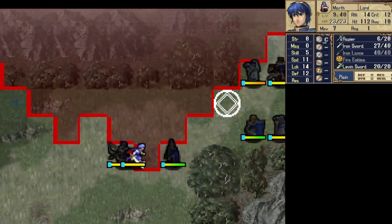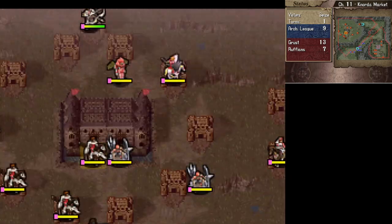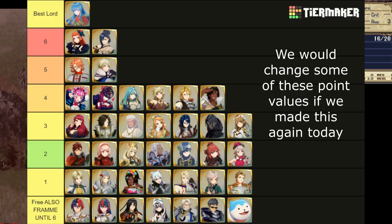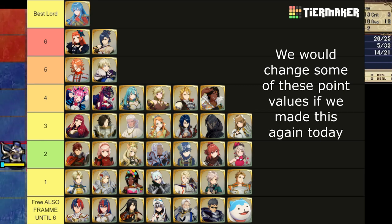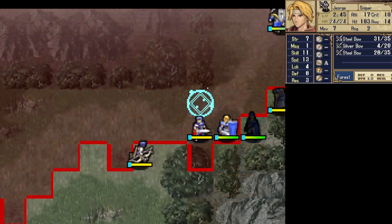Even in casual drafts you can add some interesting restrictions, like drafting classes in games with reclassing. Last time I did an Engage draft, we used a point system where each unit costs a certain amount of points to draft and you couldn't go over a certain total. That was a pretty fun format that changed where certain units got drafted. So those are all the major reasons why I think drafting is really fun, but let me talk about how to actually do a draft.